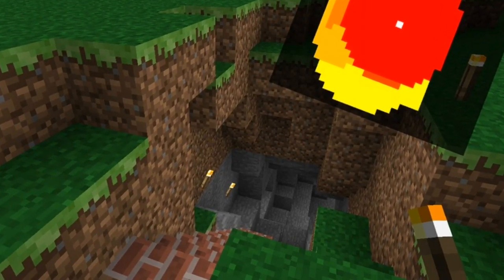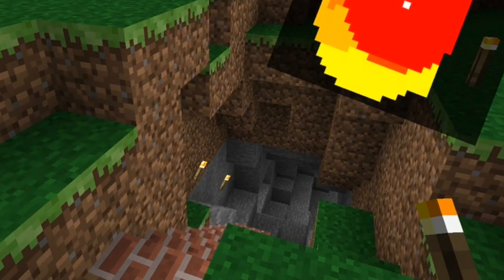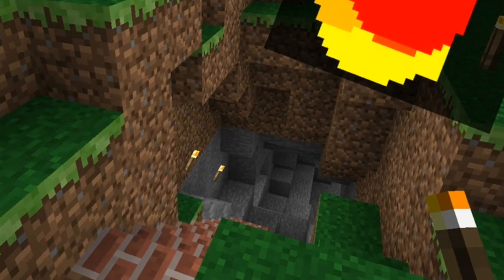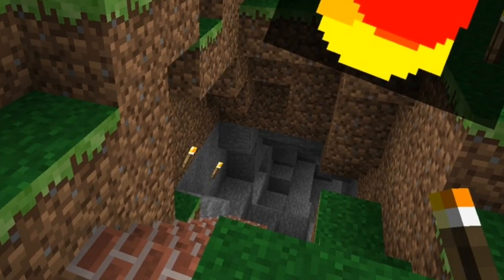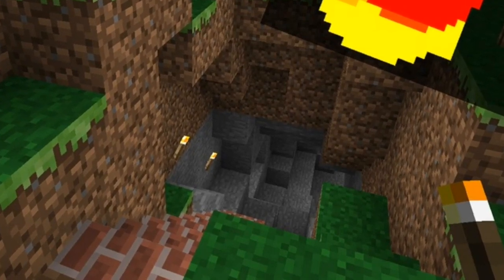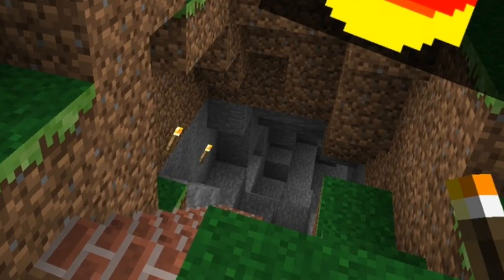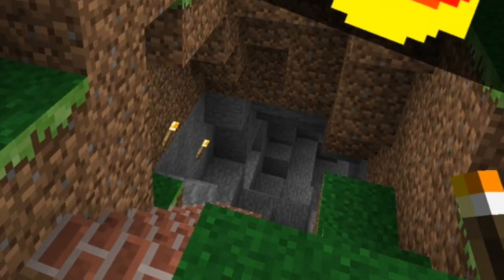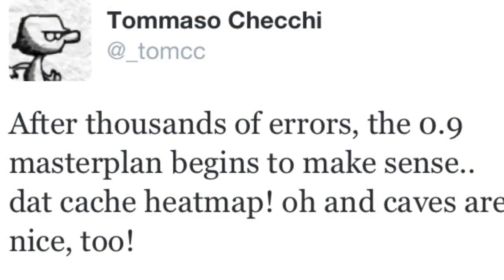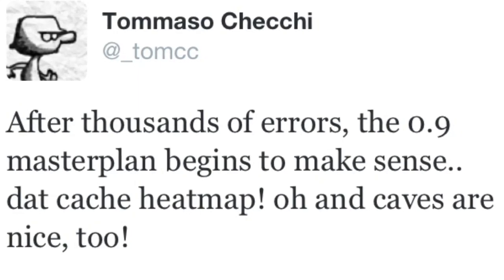But what really has importance is the cave. Zooming in on this picture, we get our first glimpse at the 0.9.0 caves. I have to say, to be completely honest, this looks like a pretty poor generation of a cave — looks absolutely terrible. I hope caves are a lot bigger than this. Then again, 0.9.0 is still very primitive, so they are probably going to be a lot bigger and look a lot nicer. But this is our first image of a cave and I can't wait to see where Pocket Edition goes from here.